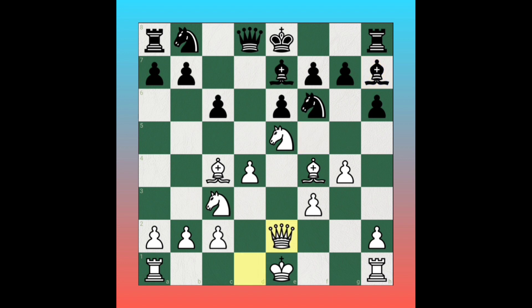White plays queen to e2, controlling the e-file and supporting the bishop. Now black plays pawn to a6 — this is a big blunder in this position. Black should have castled instead, but pawn to a6 is a big blunder.